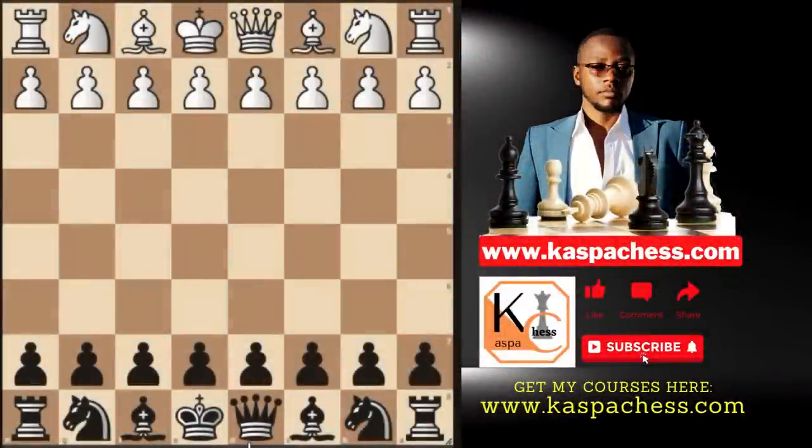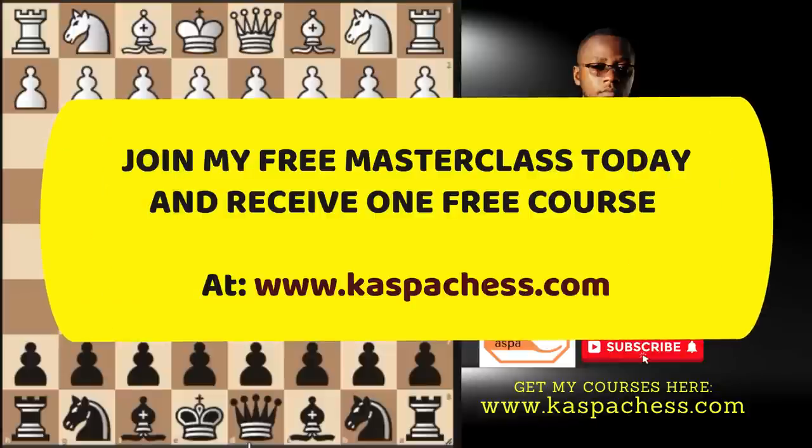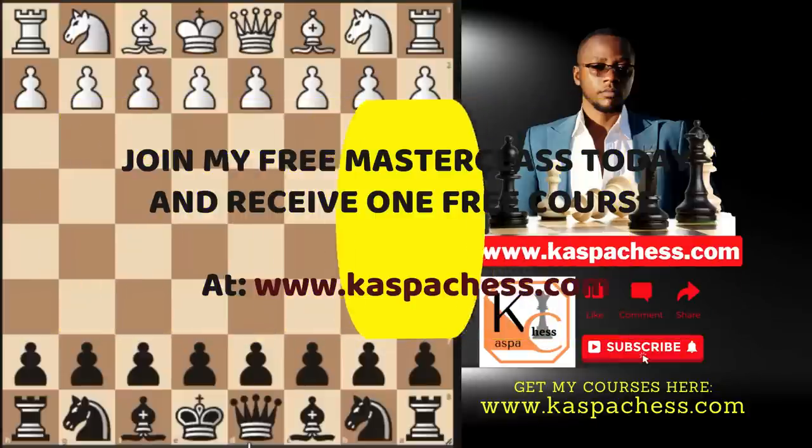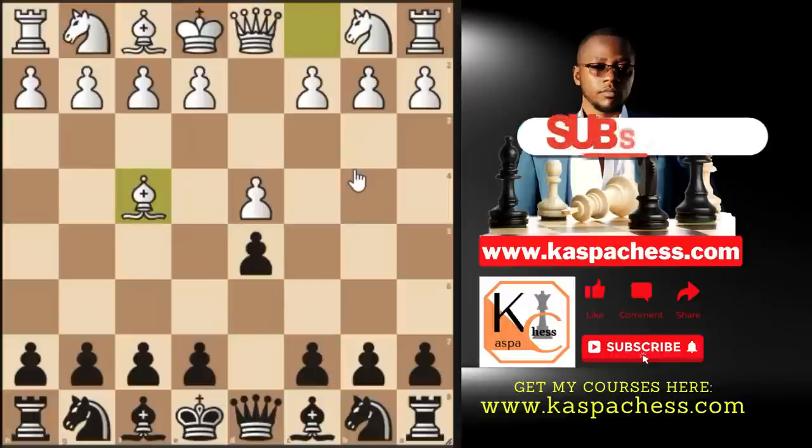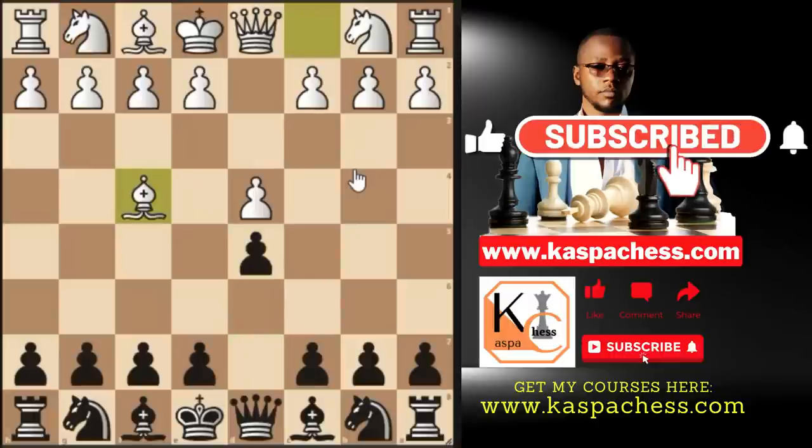Hello dear chess lovers and friends. Today I want to give you a solid defense that you can use against the London system. This video is going to be full of traps, but first let's start with what I've already talked about in the previous video. After pawn to d4 and d5, whenever you see bishop f4 — the accelerated London system — go pawn to h5.